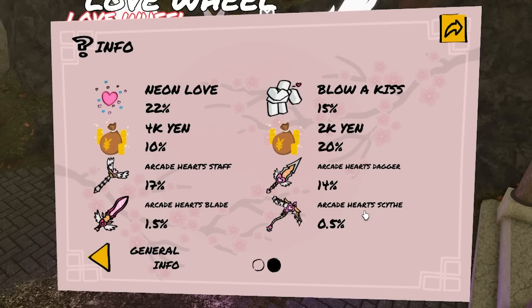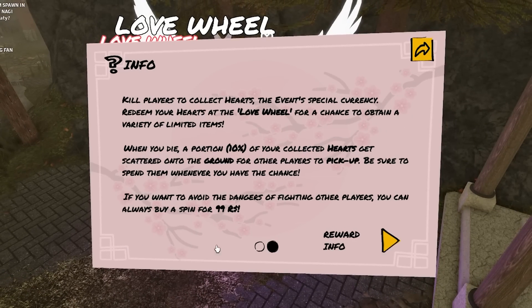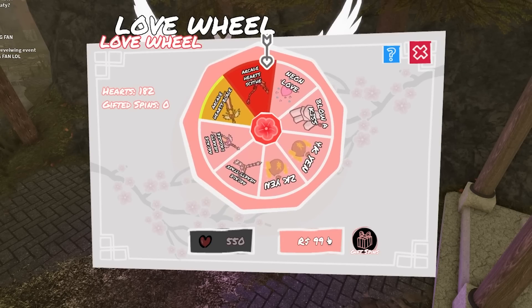Essentially, how this update works is you just kill people and they drop hearts. You can also lose hearts from dying, so make sure you guys don't die because you would lose your hearts — I think you lose like 10% or something like that. So if you get 550, just go ahead and spin the wheel. It's better to be safe than sorry.